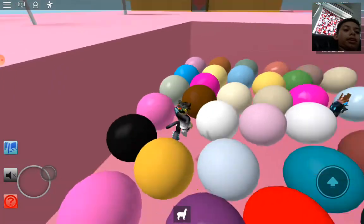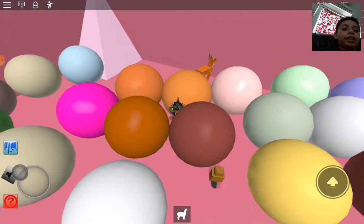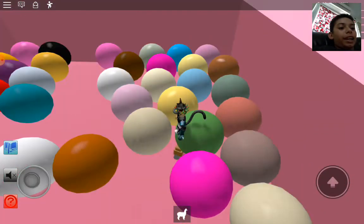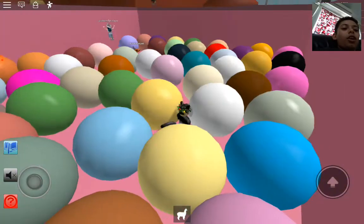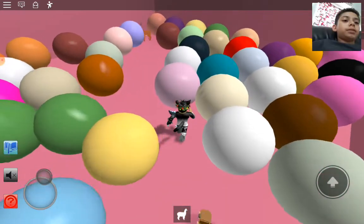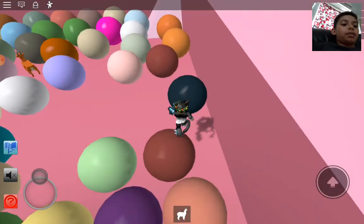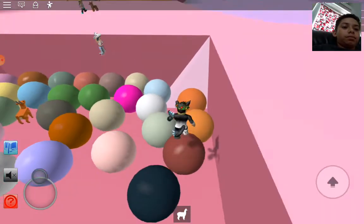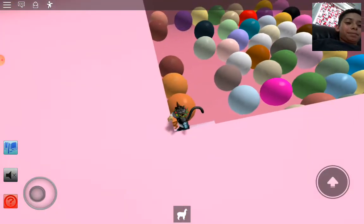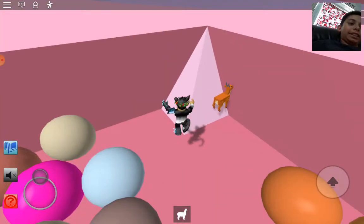It's much better when you're in a private server. Someone already got the armadillo, so just keep on tapping gumballs until you get one. That's basically it for the Candyland zone.